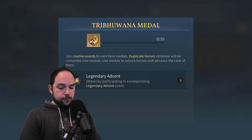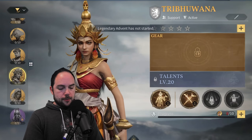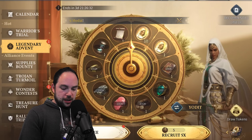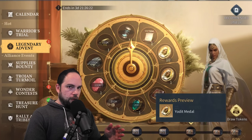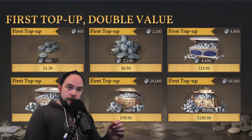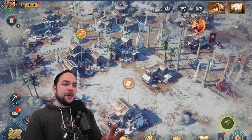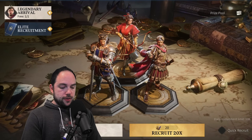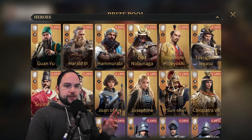Tribuana comes from what's called the Legendary Advent — this is the equivalent of a wheel of fortune or lucky spins. You can do it for free, but getting to specific tiers gets you extra rewards. Even if you're free to play, you can unlock a hero from this. You need to save up your empire coins so that when Tribuana shows up you can get her. Hammurabi is in this combo not because he's the best for warrior swordsmen, but because if you're free to play, you can recruit him from the Legendary Arrival — he is in the prize pool.